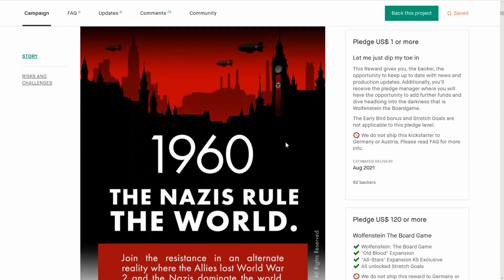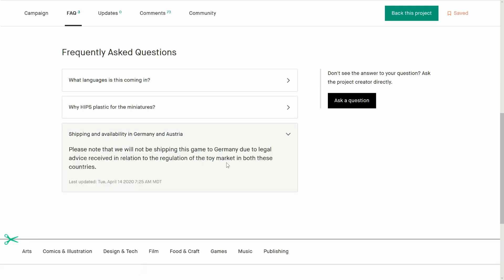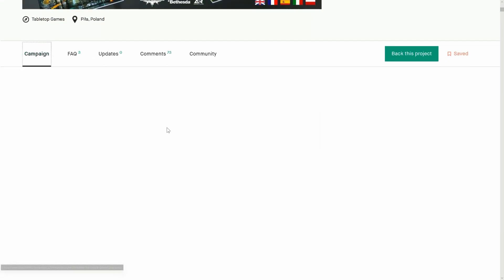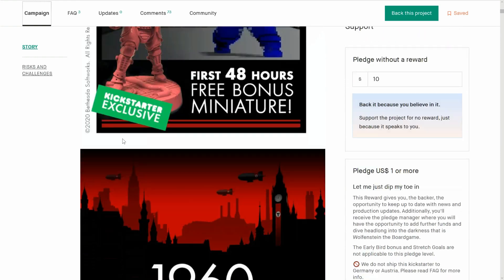Now let's look at these pledges. Also, they're not shipping to Germany or Austria — that's in the FAQ. It's legal advice received in relation to regulation of the toy market in both countries. They're using HIPS plastic because they're using a Chinese company that was used by Tainted Grail and has been criticized for production. With the company moving to HIPS, this is a great thing — it's way better quality, the toughest plastic out there. Very good sign.